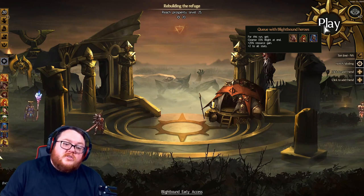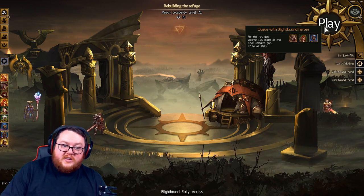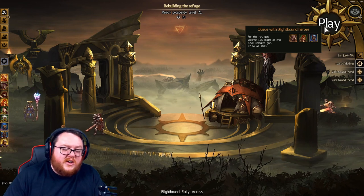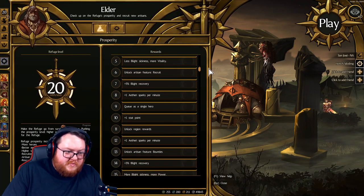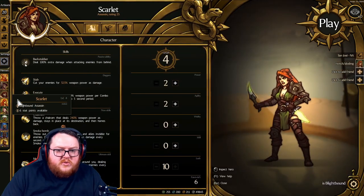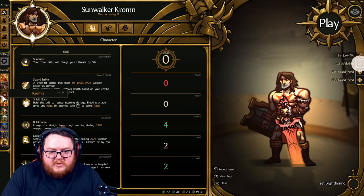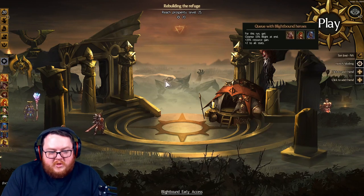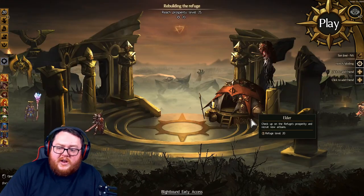There are benefits to using Blightbound: if you queue randomly with your three heroes you cleanse some Blight, get extra resources, and plus two to all stats — not a bad deal. A commonly asked question is how do you specifically queue for a character. This feature doesn't unlock until prosperity level nine. Go into the hero you want, and if it's lit up just hit play to queue as that specific character. Once you click out of the heroes it resets back to the Blightbound queue.